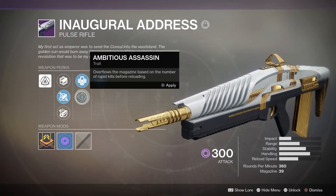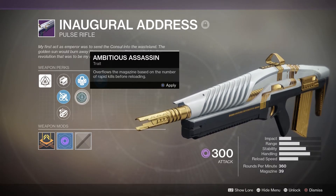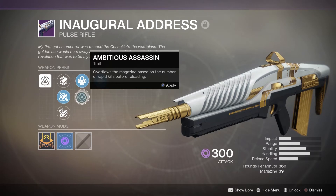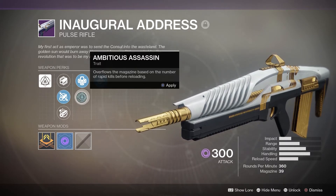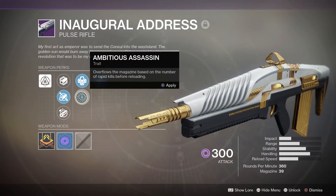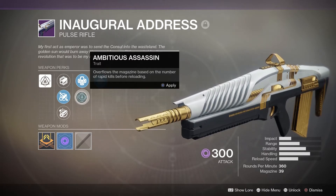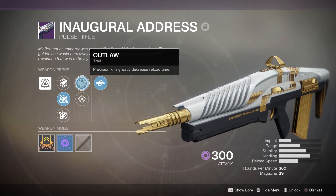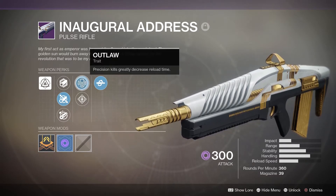Typically you don't need this much ammo in one magazine — it already has a high magazine size of 39, especially for this archetype. You won't often get rapid kills in Crucible, and if you have time to reload between fights you will. You'll never really expend a full mag with this archetype. On top of that, finishing with a headshot — which you will since that's where you aim — lets you reload almost immediately, making Outlaw far more useful.